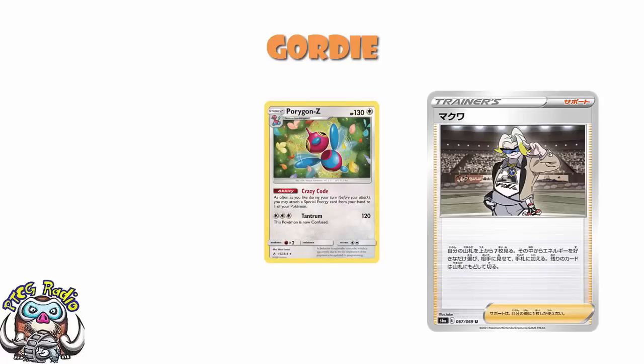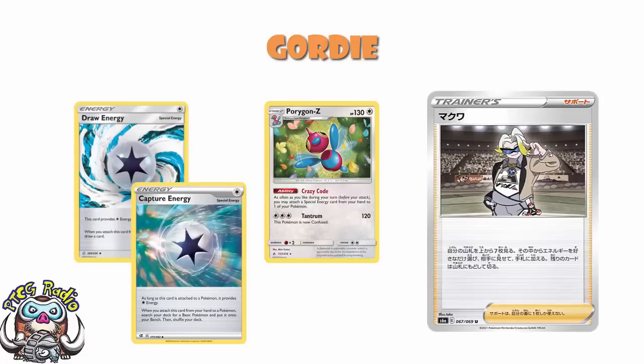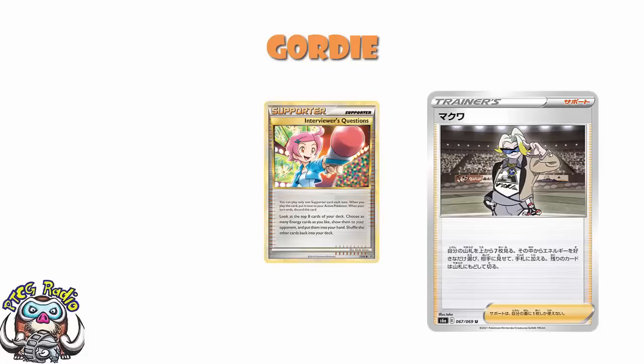Bearing in mind you could play stuff like draw energy that draws a card when you attach it, or capture energy that lets you search a basic when you attach it — so you can actually not just be getting energy, but also getting Pokémon and cards and all of that good stuff. The thing is, if you were playing back in the HeartGold SoulSilver era, this card is going to look very familiar to you. It's Interviewer's Questions. It is literally Interviewer's Questions. And as somebody who kind of wants to be a content creator, I've always had a bit of love for Interviewer's Questions. Although Interviewer's Questions was actually looking at the top 8 cards of your deck — this is only looking at the top 7. Although Interviewer's Questions back in the day could also get you special energy, not just basic, so that is an interesting thing to point out.